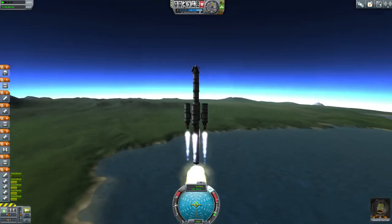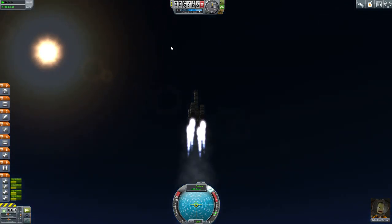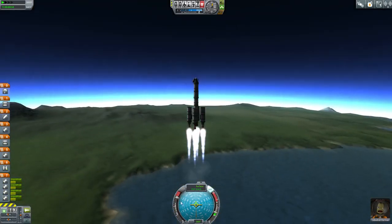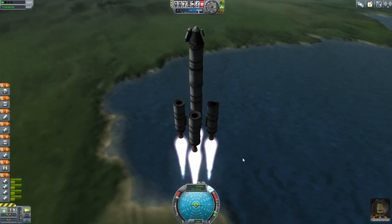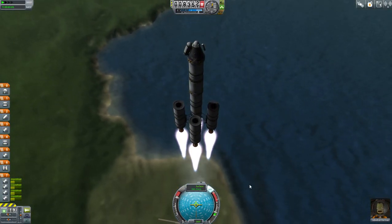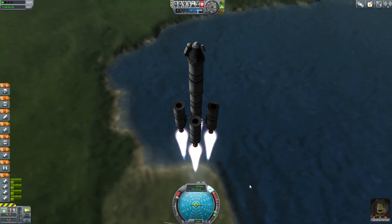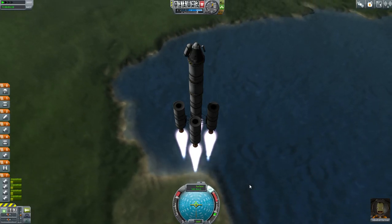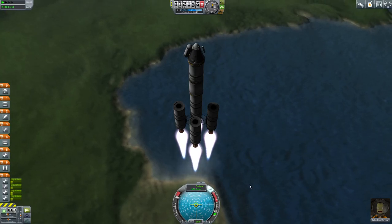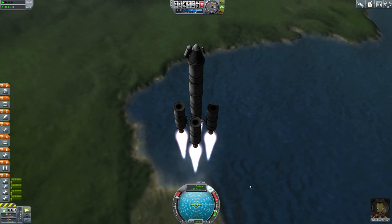The solid fuel booster will run out, then we detach so it's lighter, so we get more bang for our buck with the liquid fuel. Perfect. This is actually working astoundingly well for a prototype design — generally a lot better than usual. Usually we have at least one explosion before we even get off the launch pad.